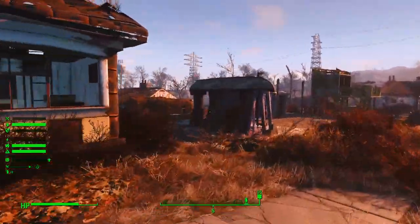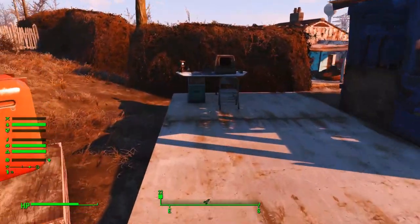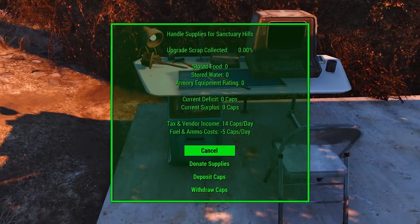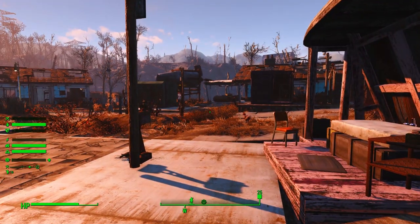On top of that, there's another way you can check your combined total cap output per day from Sim Settlements. If you go to the supply safe on the city planner's desk, you will find there is a tax and vendor income field that shows you the total caps per day. So if you're not playing with maintenance costs, that's effectively all you need to know — you can cut the video here. Just know that you go every day to your workbenches and you will find some extra caps there thanks to playing with Sim Settlements.